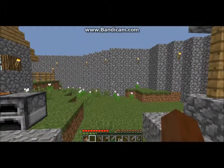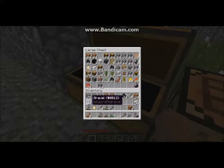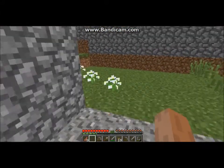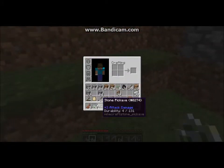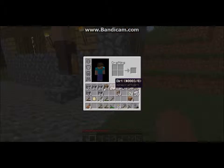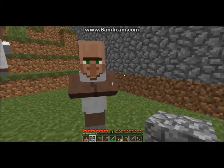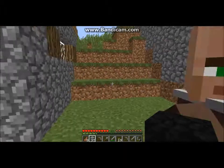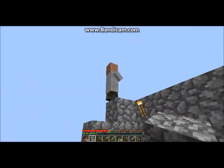Wait, where am I supposed to build again? Oh yeah, that side. I need wood though. The entrance to my house will be here. Wait, do I get a dye from this? Oh, light gray dye — okay that's normal. Let me start making my house. Wait, what are you going to trade for me? I want to see if any of these villagers can give me a bow.